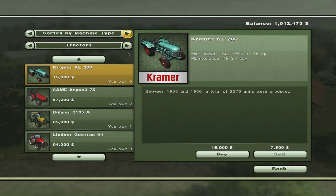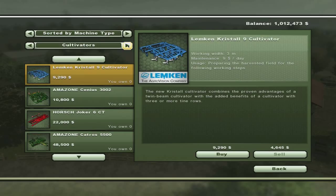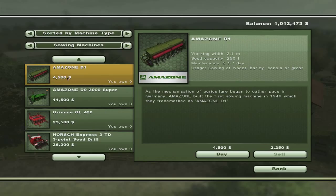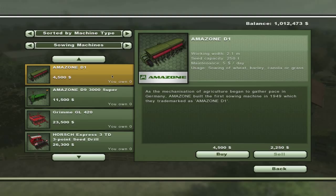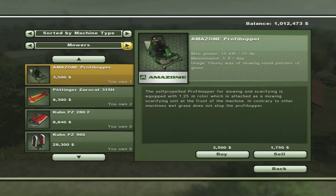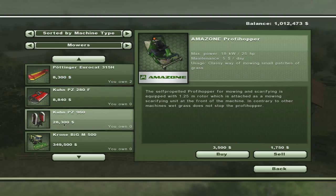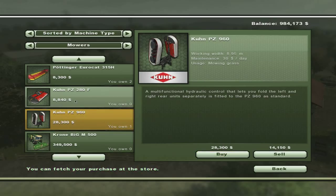So we are going to need... I realize we have a seeder, and we're only going to have to plant grass into that small field over next to our dairy farm once. So do we waste the 4,500 bucks or do we drive the seeder over? I think I'll drive the seeder over to save some money. Mowers - here we are. We need this guy, this is the front mounted one.